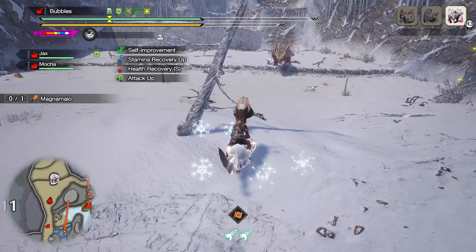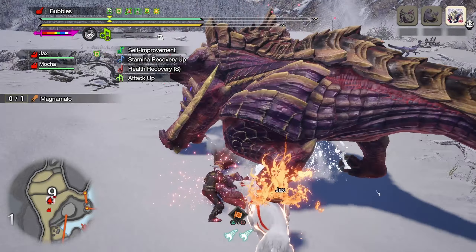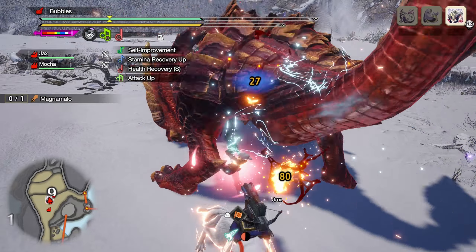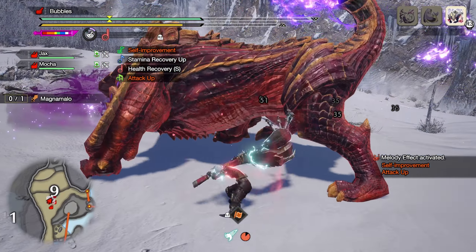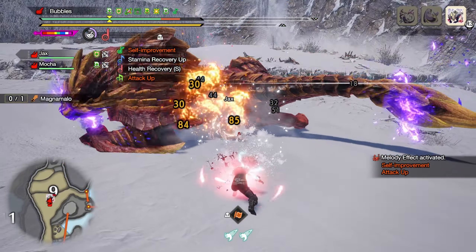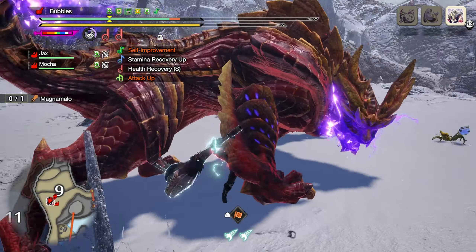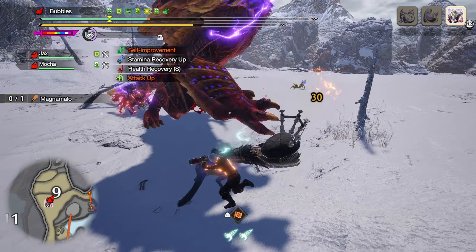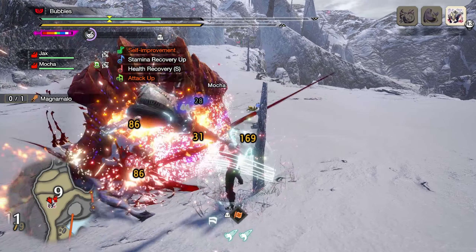This Magnamalo is actually pretty small, but it should be fun. Going to go straight into a melody because he enrages pretty quickly. We want to get our performance up as soon as possible. Roll both of them in case he hits us. With Mag you kind of want to be pretty careful — he can definitely mess you up very easily if given the chance. There's an opening because he's not enraged; he'll only do one swing.